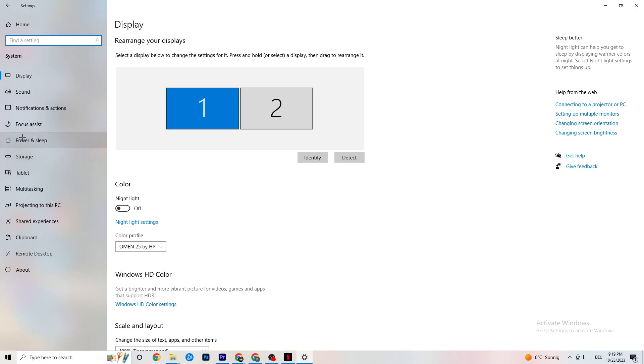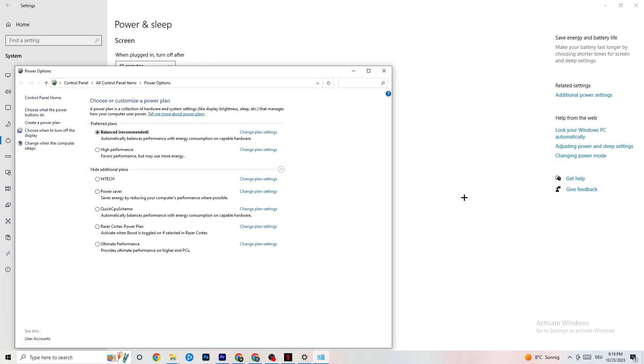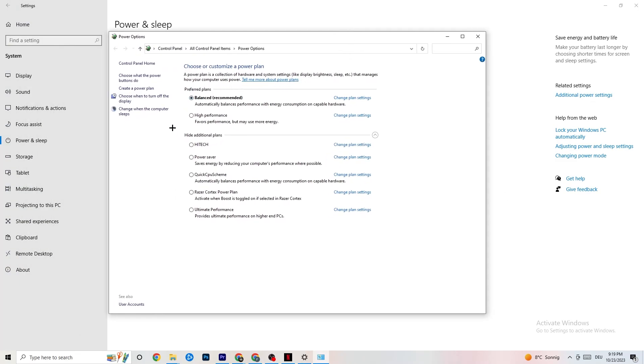Then hit Power and Sleep and click on Additional Power Settings on the right side. As you can see, you can choose your power plan. There are additional plans like high performance, power saver, quick CPU, etc. The most used are High Performance and Balanced. I can't really tell you which is the best one — you need to check it for yourself. Click into High Performance or Balanced and check which is currently running better with your PC. Once you're finished with that, you can close this.